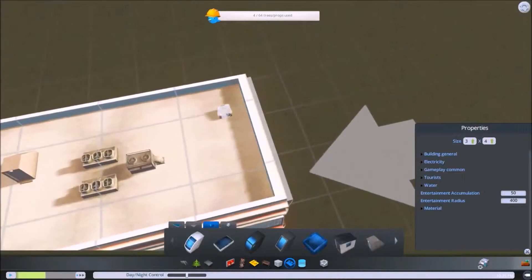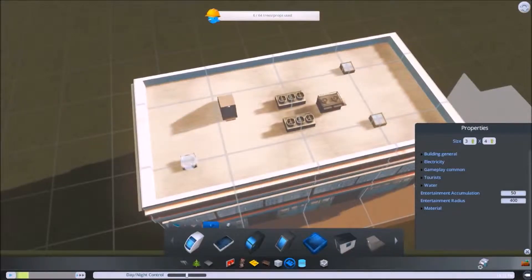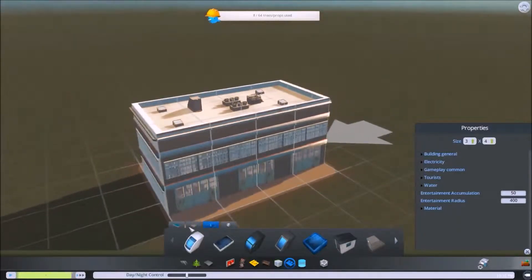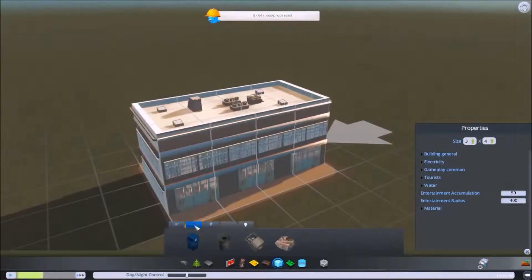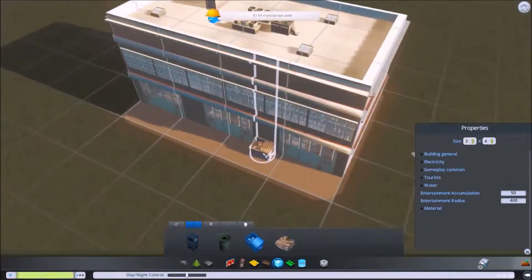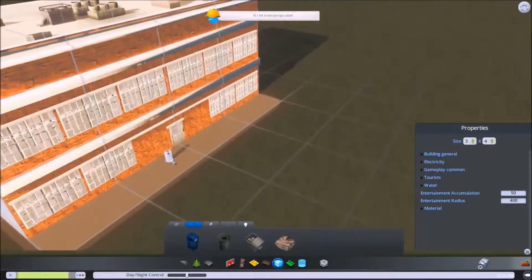Maybe put a couple of skylights as well - just kind of dress this building up a little bit. On the outside we can throw in some garbage cans, maybe a dumpster. We'll put a couple of dumpsters right there, and over here we'll put garbage cans.